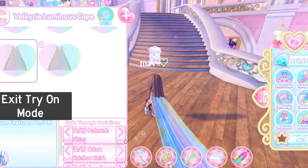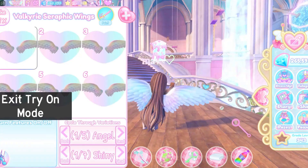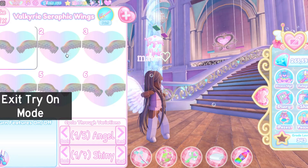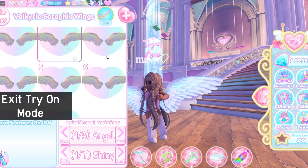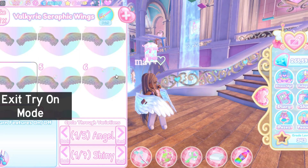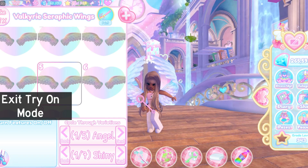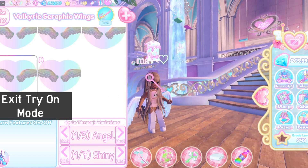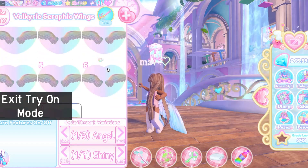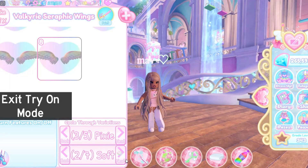Drum roll please — the Valkyrie Seraphic Wings! Oh my gosh, this is so cute — look at these, it's just so adorable. I will totally buy those wings once they come out publicly without buying the doll. It's a pastel rainbow pattern throughout the whole wings. One of the toggles looks like fairy wings and these look kind of like angel wings. One of the toggles is surrounding you — it feels like it's protecting you. There are a bunch — and when I say a bunch, I mean a bunch — of cycle-through variations. These wings are very toggleable!